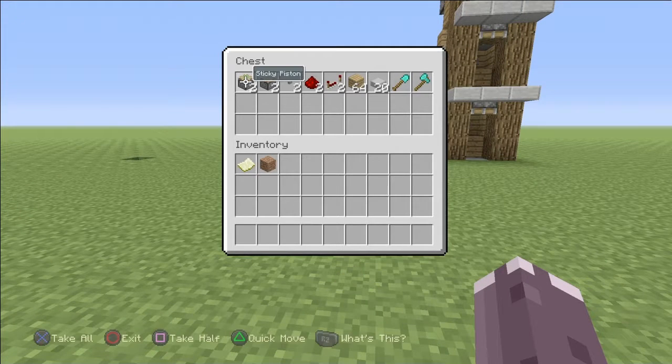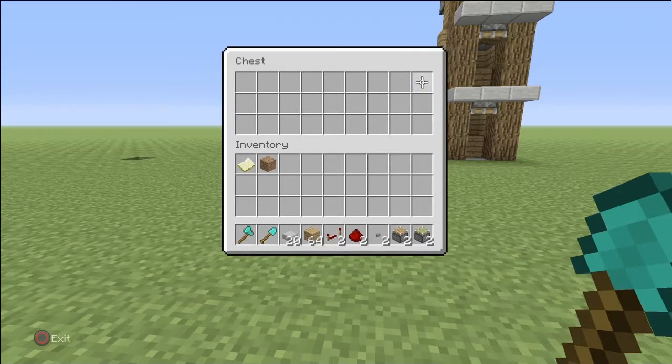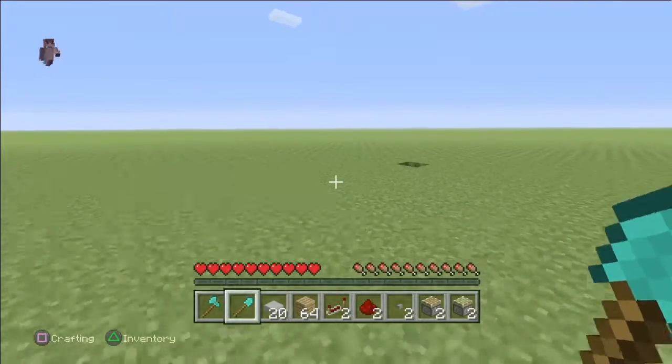But this is really all you need. If you only want to do one layer, you would only need one, but everything that you see two of is optional. So you want a sticky piston, regular piston, buttons, one redstone, one repeater, 64 of a block of your choice, some slabs, and some tools.